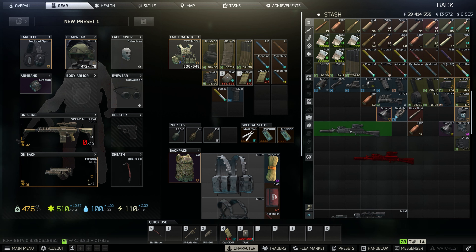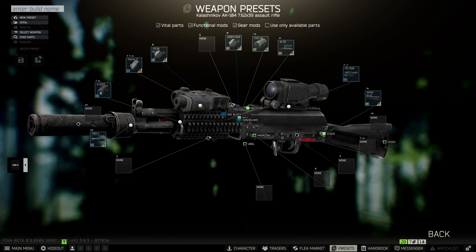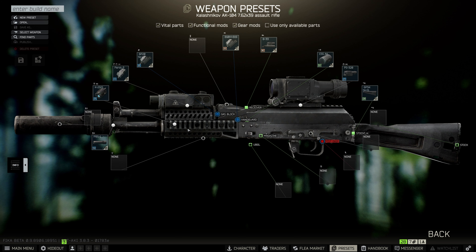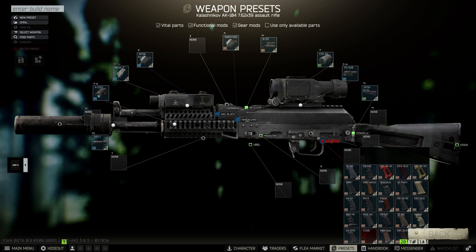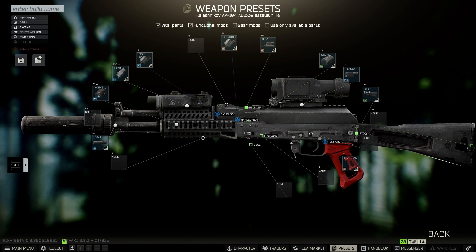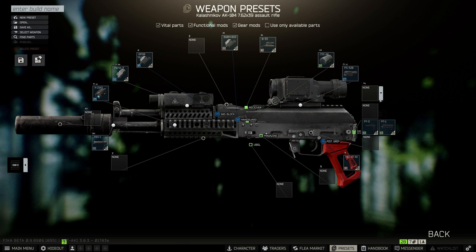That's the modding window - the easy side, because it only pulls from items you have in your stash. Now let's say I want to equip things I might not have in my stash. That's when I right-click and go to edit preset. This looks exactly like the modding window but the difference is now I can pull from everything this game has to offer. When I click pistol grips, I now see every pistol grip in the game that can go on this gun. Here's a pistol grip I don't own - let's slap some red on here and make this AK look pretty.